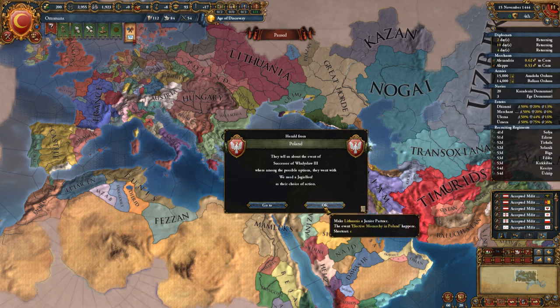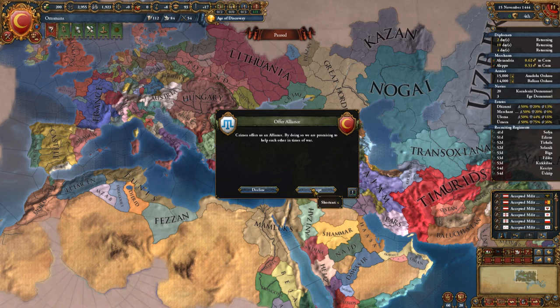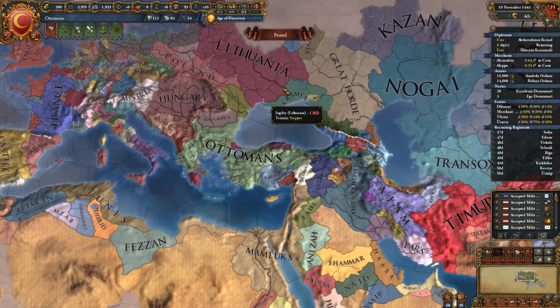Royal marriage is coming in. Successor of Vladislav III — they went with the Jagiellonian. An alliance with Crimea — yes. We want to immediately start working to make sure we can protect them from the folks around them.